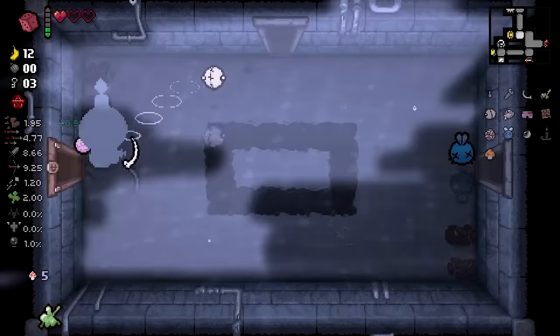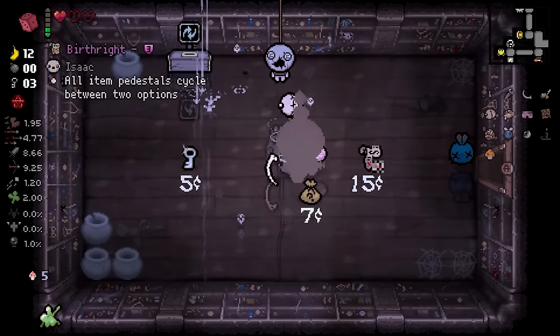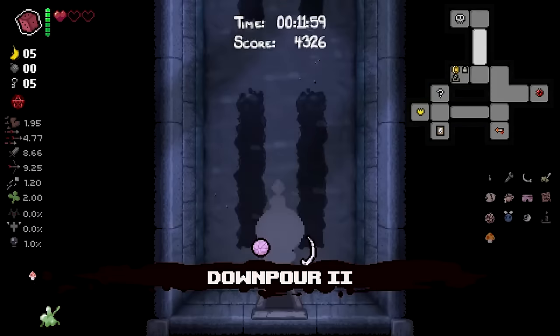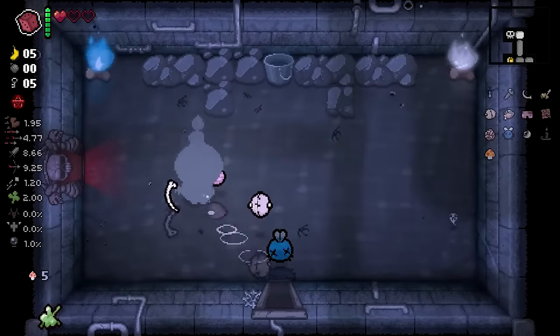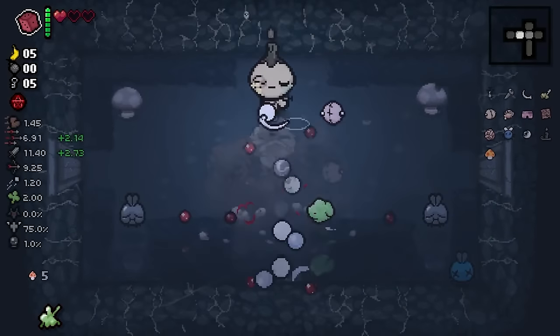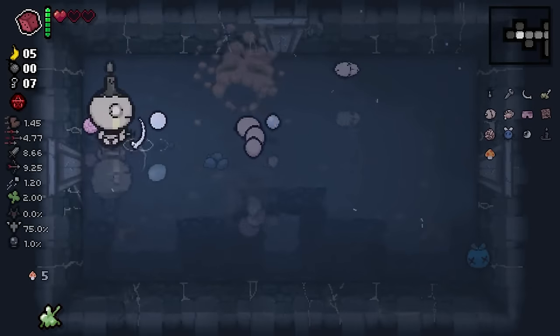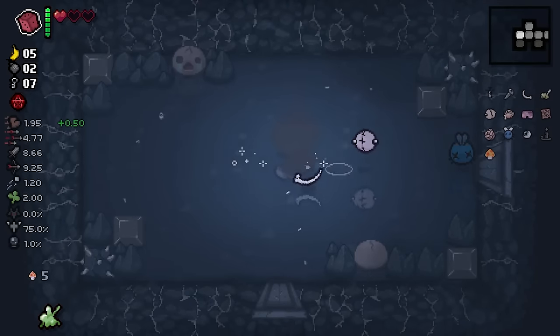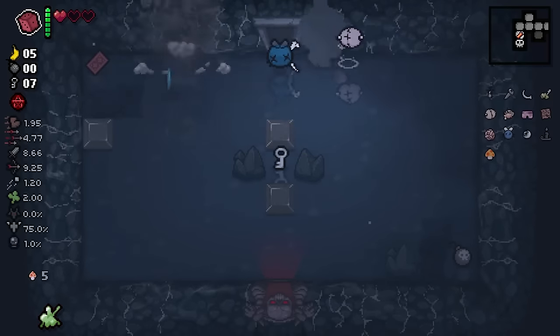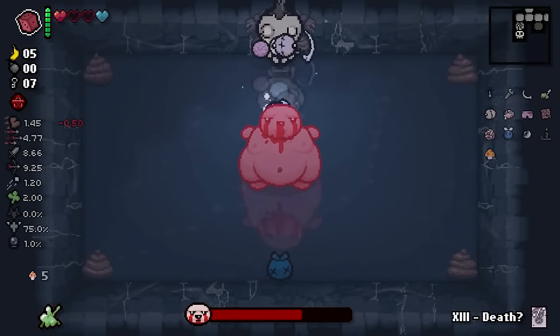I am just the unluckiest guy on the planet today. I really didn't need a charged key — I wanted like a bomb or something. That sucks. No Birthright today, boys. So sad. It's a reverse tarot plus a tinted rock. Okay, that's not the best. I don't have any bombs — if I got an angel deal here, I'm hooped.